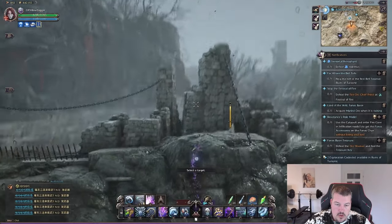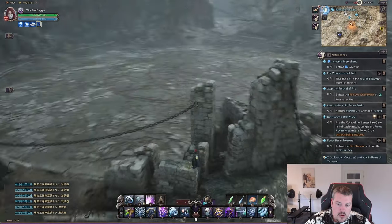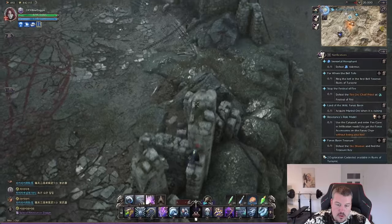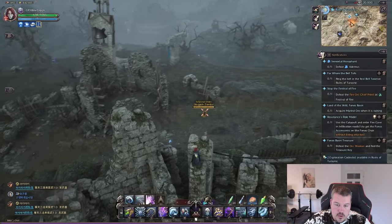If you struggle to reach the bell, let me help you out. The quest is basically designed so that at every bell location you will have to climb to the highest spot nearby. At the first location, it is this little stone pillar that you are actually able to climb step by step and then fly over.